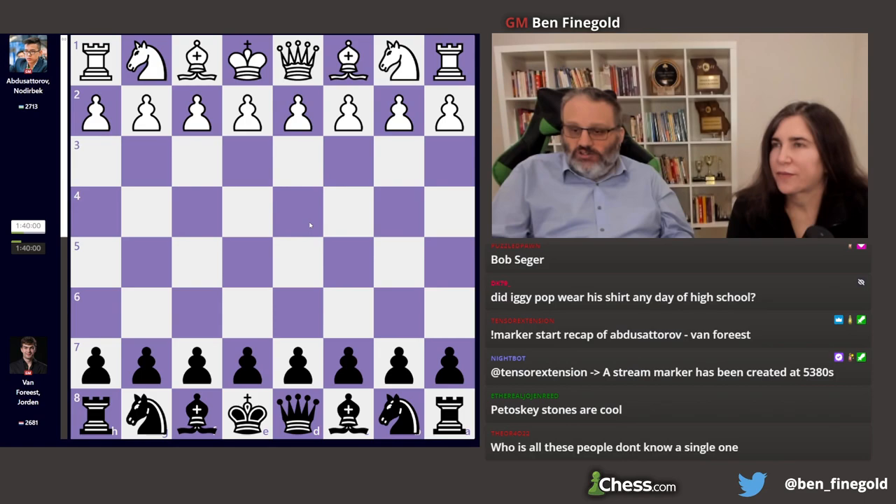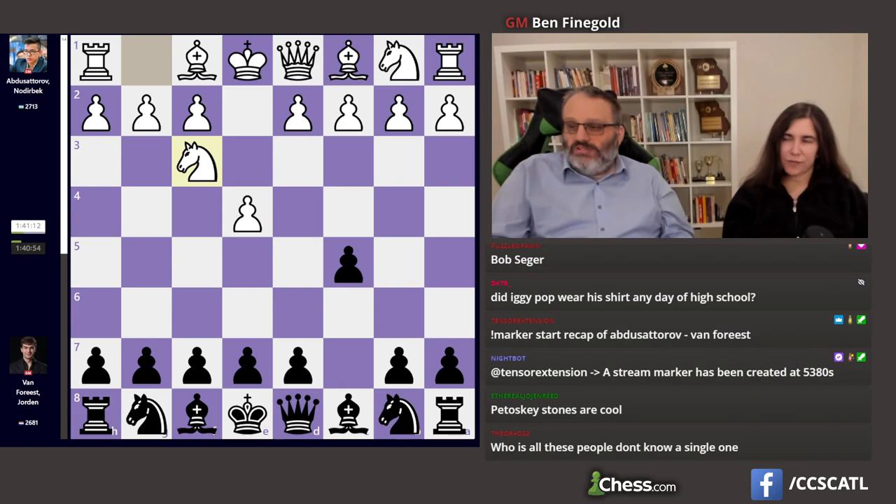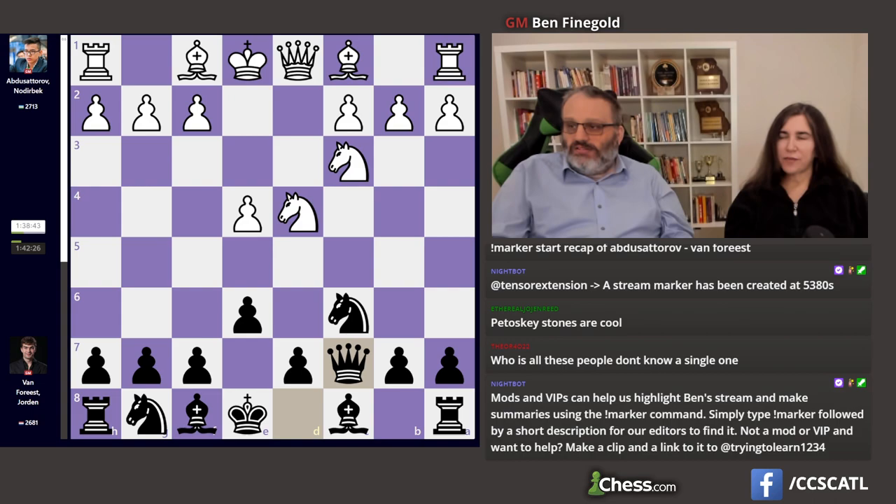This is Abdus Sitorov, who was in clear first when the day started, against Jordan Van Foreest, who won the tournament two years ago. They played a Sicilian — oh yeah, I forgot he won. It's a time and awe variation, I guess.